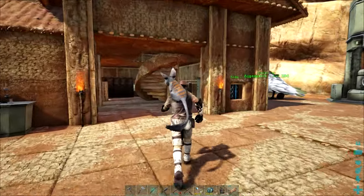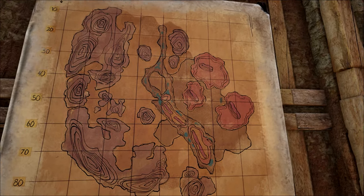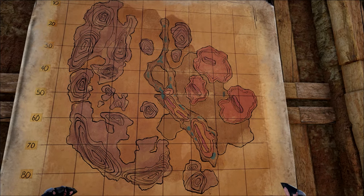Today we're going to be taking on the Grave of the Tyrants. That's up in the north of the map and we're going to go and grab the Artifact of the Crag.